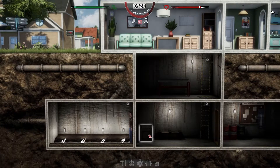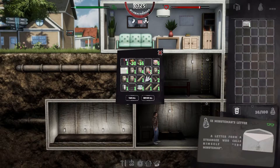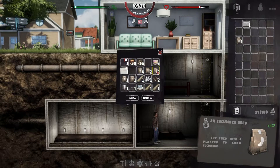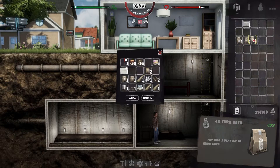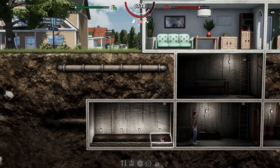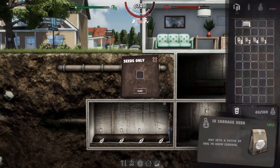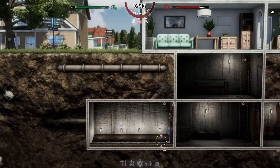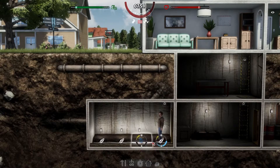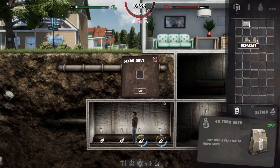Let's plant something right now. We have sunflowers, cucumbers, corn, and carrots. We'll plant some cabbage and carrots, and then maybe we can make some vegetable soup when it's all finished.